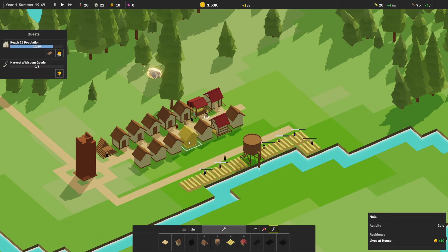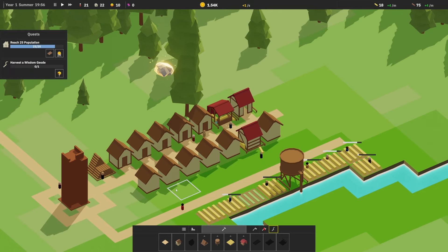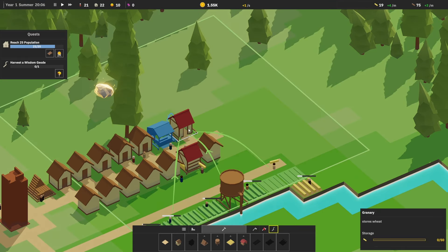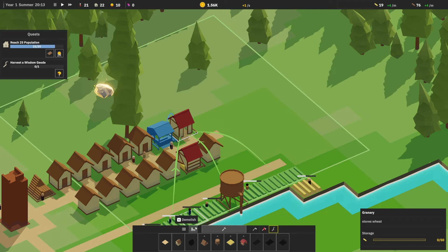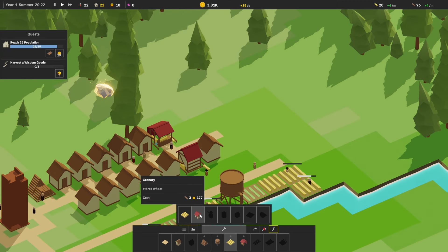Reach 25 population. That was weird — why was that all gold? I thought there was something different about it. How many houses we got? We got 11 houses, so we filled 22 people — we need more houses. What do we do here? Did I build a second granary? How did I do that? I built a second granary — I must have thought that looked like a house.